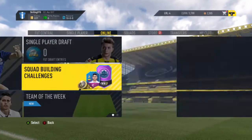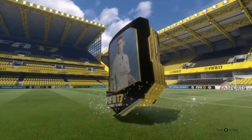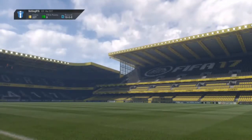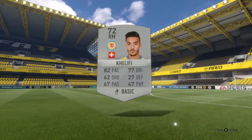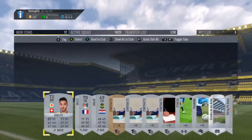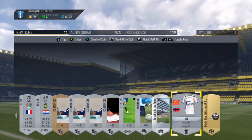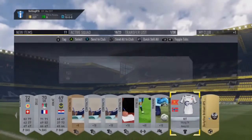After doing that we go and open our packs in the store. From the loan players pack we get Anthony Modest, the French striker. I don't really think I'm going to use him much, but I send him to my club just in case. In the silver pack we don't actually get a rare — we get a guy who has 4-star skill moves. Then we get a player from the pro league and we make the stadium we packed active.